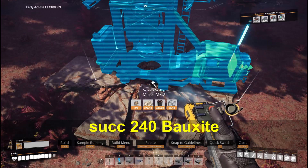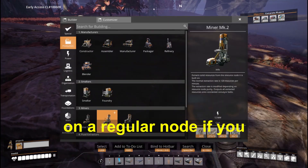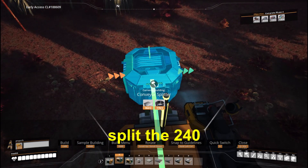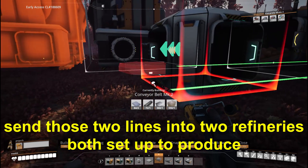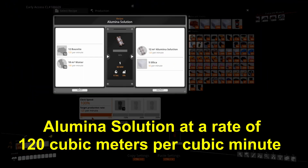240 bauxite per minute out of a node. You can get this much with a Mark II miner on a pure node, or on a regular node if you slug boost it to 200%. Split the 240 bauxite per minute in half with a splitter. Send those two lines into two refineries, both set up to produce aluminum solution at a rate of 120 cubic meters per minute.